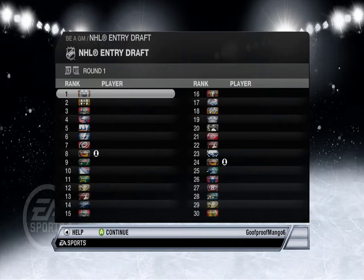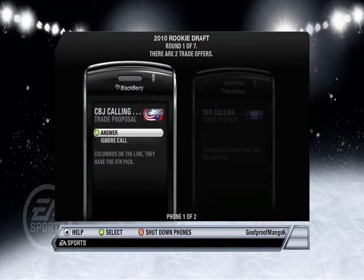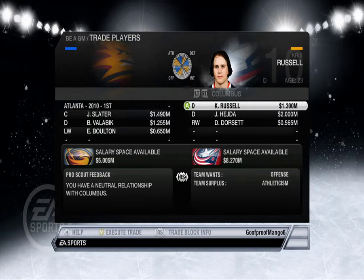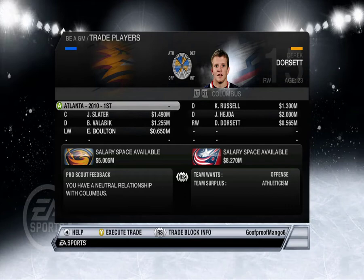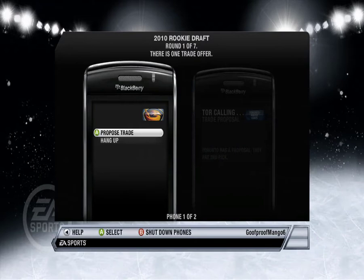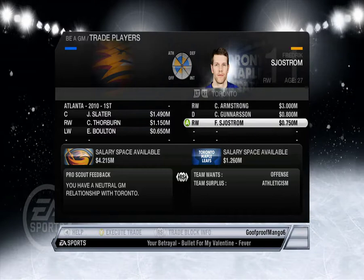Begin NHL Entry Draft — where are we picking? Let's see, we have a high pick because we suck. Edmonton Oilers — oh, this is the Taylor Hall draft I guess. No no no, Taylor Hall. Continue. CBJ — you want Chris Russell, Jan Hejda, and Derek Dorsett for Slater and our first? No freaking way. Toronto — what do they want? They want our first for Colby Armstrong, Carl Gunnarsson, and Shuman? No freaking way, that's terrible.